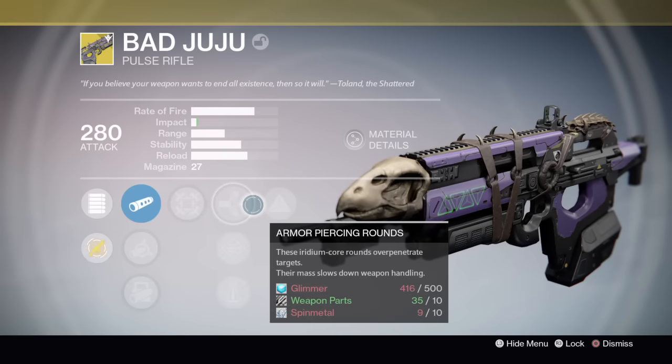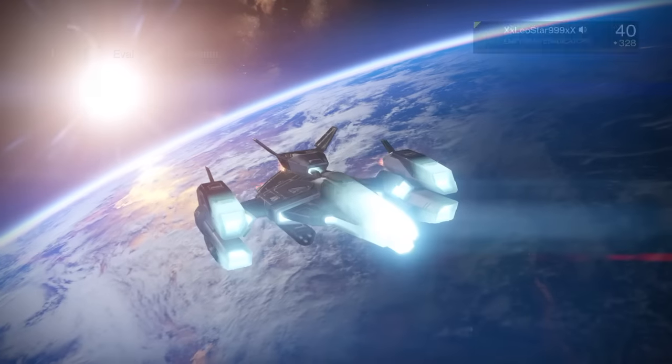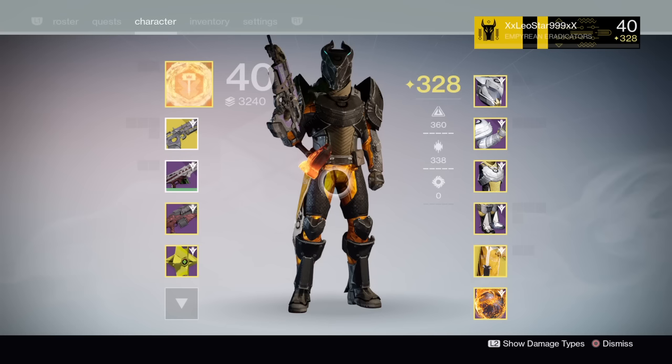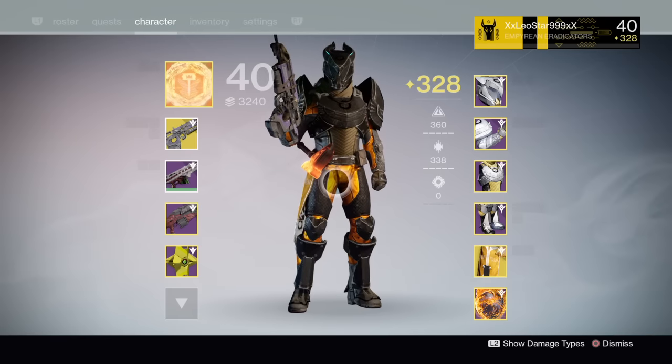I think the first armour piece I got was the Insurmountable Skullfort. I bought it from Xur and when I did I was just like "oh my god, it brings up my light level." I did start in year one but near the end of it, so I beat content running through year one but didn't get the chance to check out the loot cave, which I miss so much.